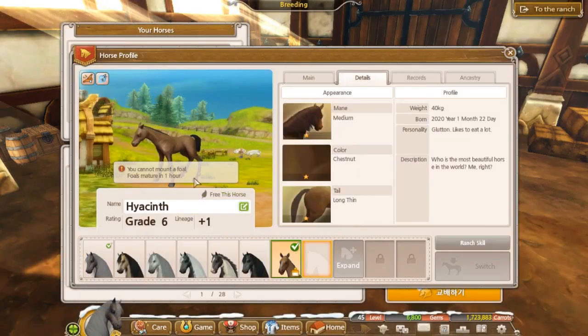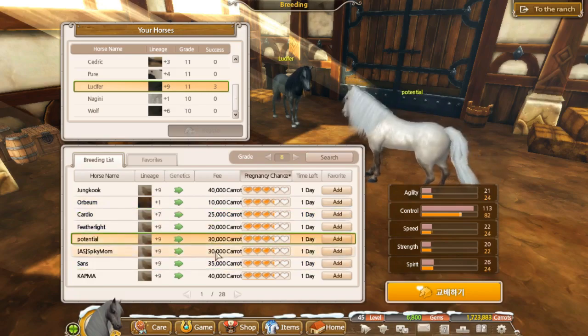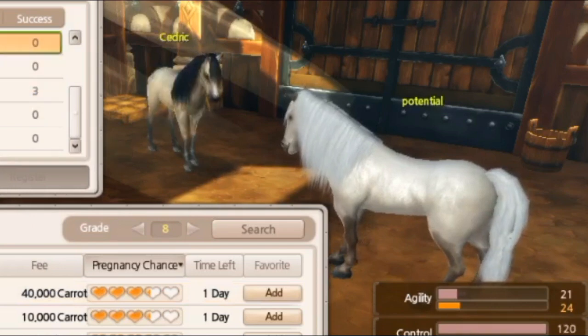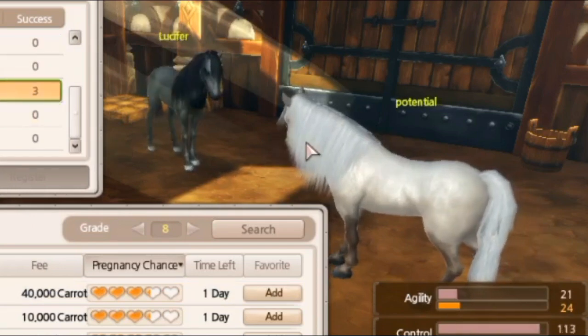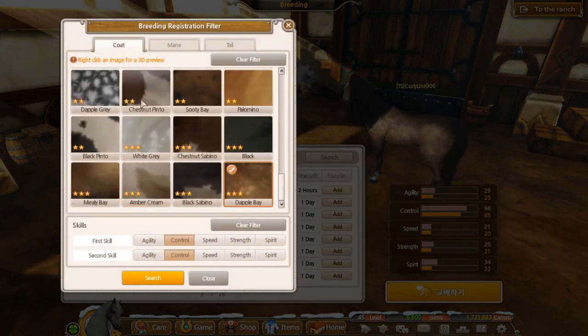We got a bunch of amber creams - they're so short, literally like ponies. Look at Cedric compared to them - at least Cedric looks like he's got a bit of height. That's like me next to normal people. Cheaper horses... oh we didn't look at dapple bays in strength. I am all over the place today.